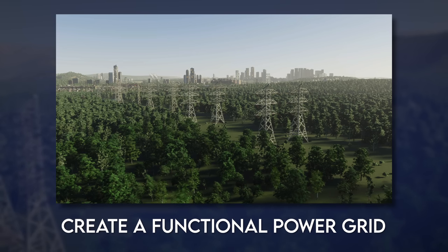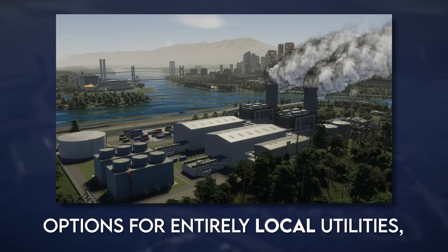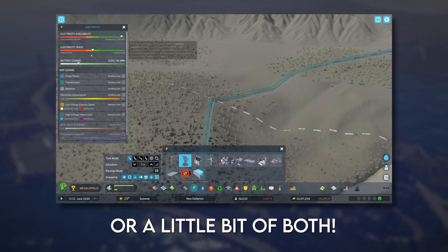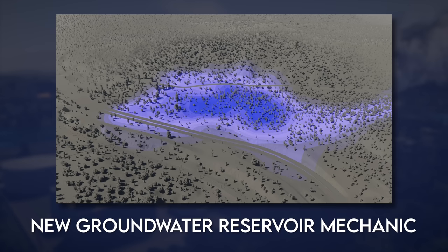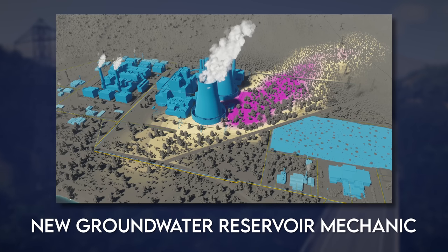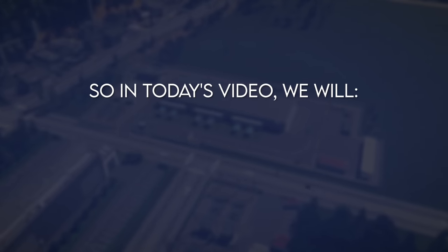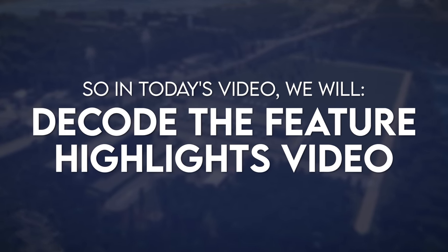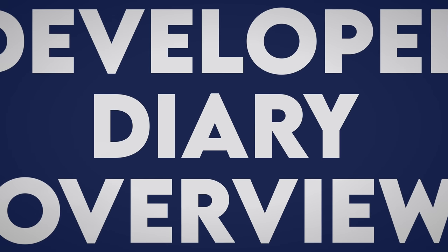You're going to need to create a functional power grid for your city and a comprehensive water utility. You'll now have the option to produce your utilities entirely locally, import them entirely, or connect to an outside connection to balance system spikes and surpluses. Power can now be stored for future utilization and there is a new groundwater reservoir mechanic that should add complexity and challenge when creating inland cities. In today's video, we're going to deep dive into the developer diary and then go over the feature highlight video.